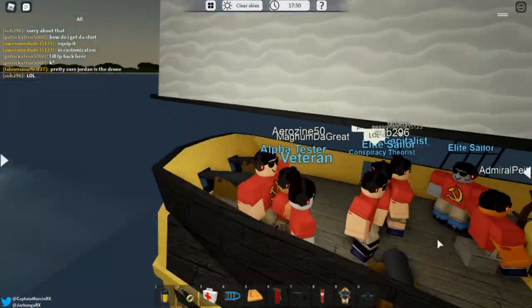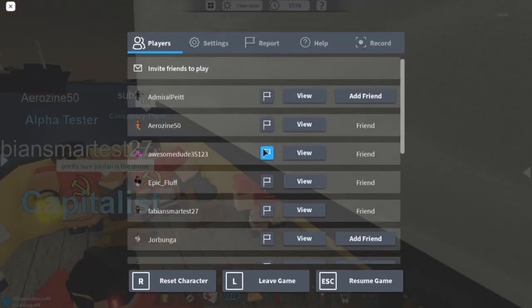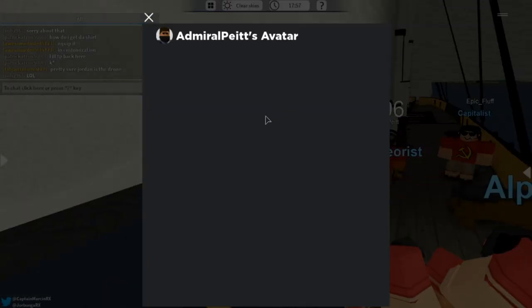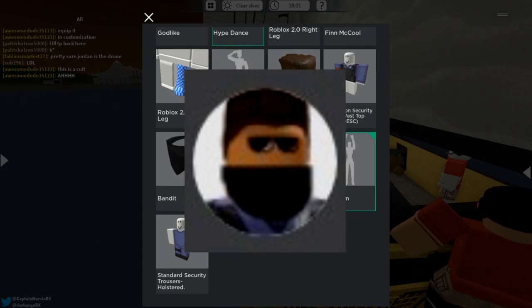A very easy way to get this morph is just looking in the player list and basically looking for his avatar, which is right here. This is what it looks like — you should look for his face and you can find his avatar.